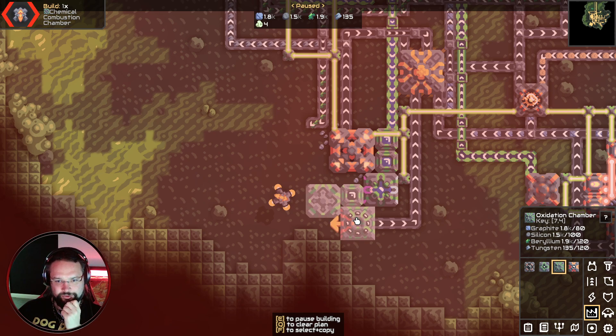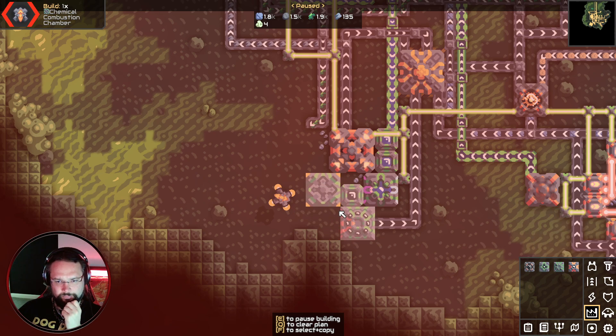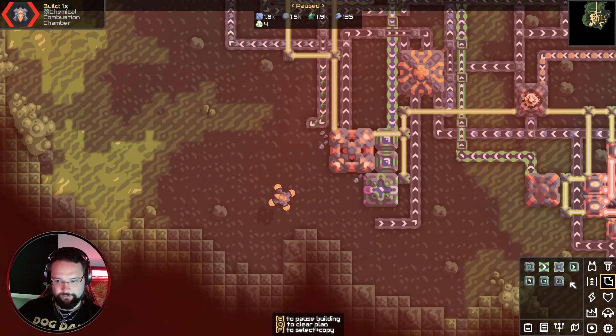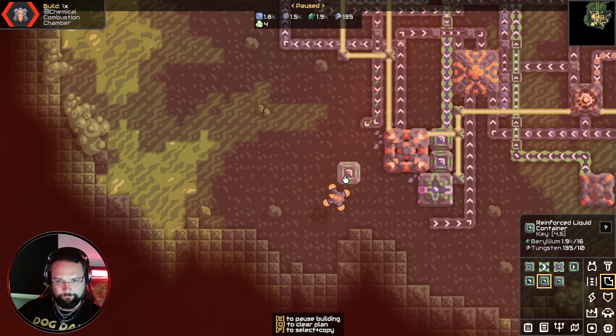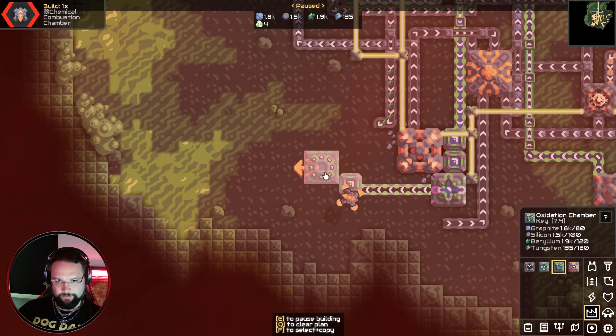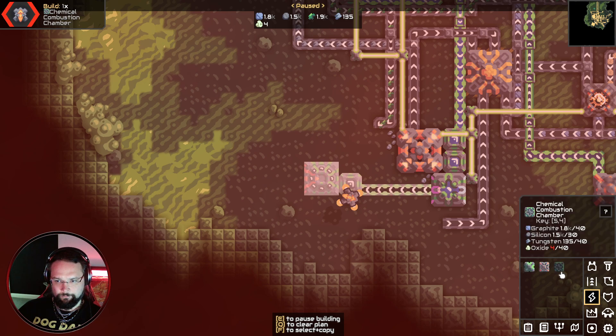Why has this got a direction? I'm just going to bump that up one. Actually I don't like this placement — move that there, move that there, just go like that. Then we can have an underflow duct going like that. Maybe it's not worth doing it like this; maybe it'd just make more sense to move this further up. Let's do it — you go like that and then like that.